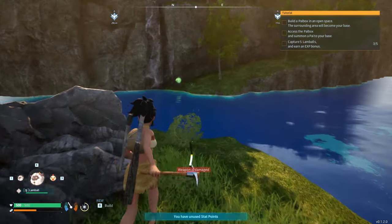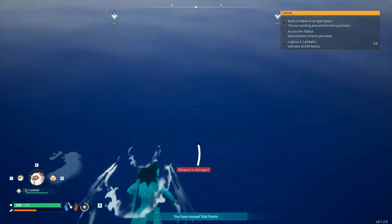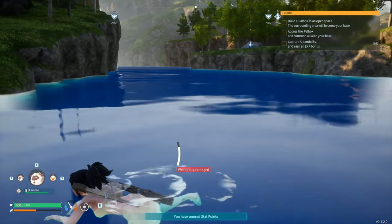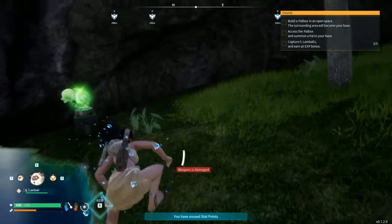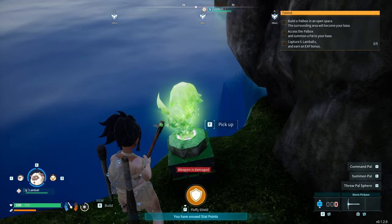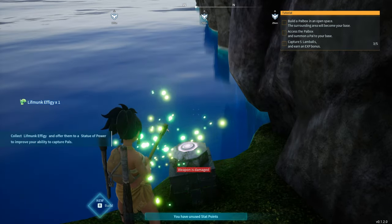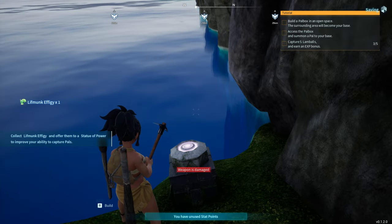Can I get over there? Let's go in. Oh, it's the same thing that I found over there — I'm so sorry I threw you in the water! I keep wanting to hit E for grabbing stuff. Leaf Monk of Ifiki — something to do with statues of power, got it.